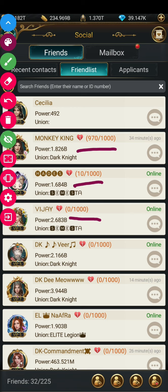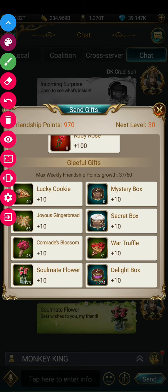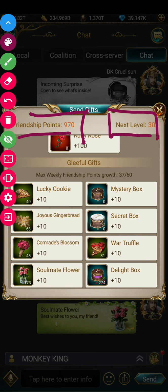You can gift friends directly from your backpack, or simply click on any friend and then click the gift box icon. Here you can see the current friendship points you've reached by gifting items to your friend, and how many points are left to reach the next friendship level. These are the gifts you can give normally.